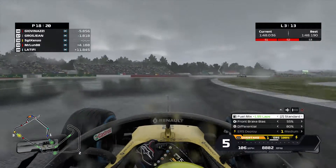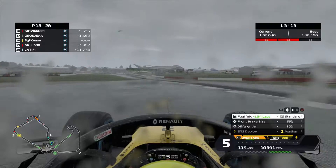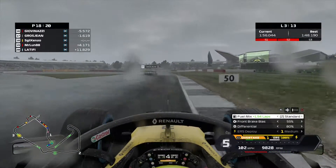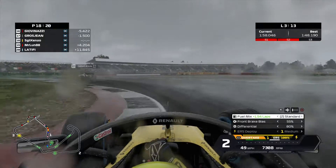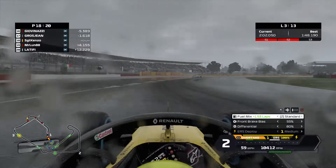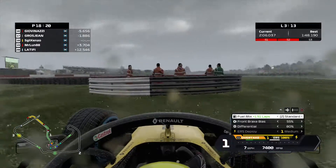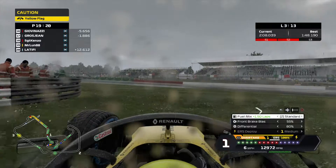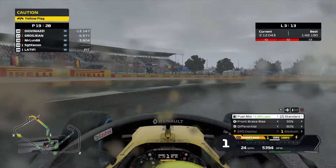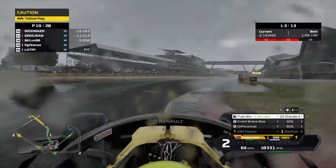I'm on the radio to Geoff, asking him what we should do. Are we going to box this lap? Nope, we're not going to box. We're going to chance it and try to get to the end of the race here. As we're flying all over the place, sliding, going for another half spin. As Shu goes past us. So we try and get back on track and away we go again.